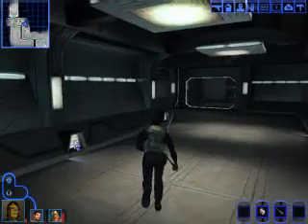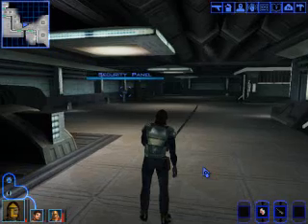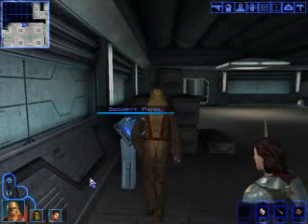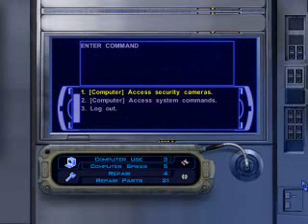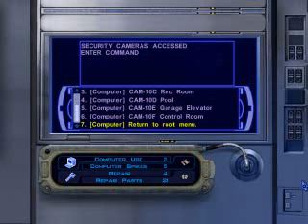Now that that's over, I think we are pretty much done with this area. Let's get Zalbar to look at the security panel and slice it. Access security camera, garage elevator. Uh oh — that's not good. I don't want to have to fight those.